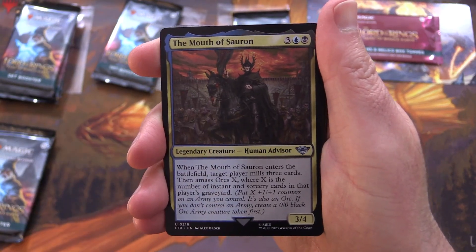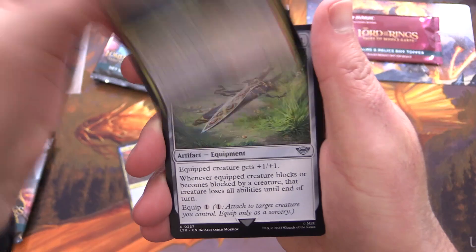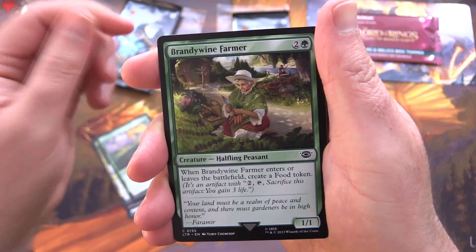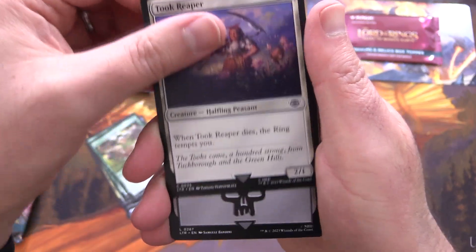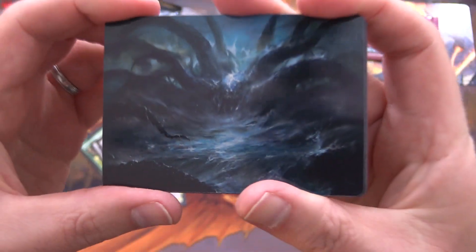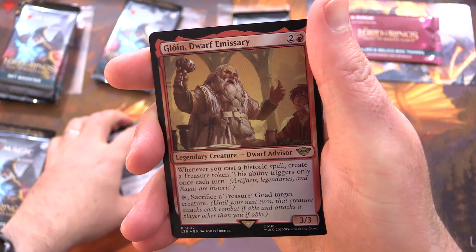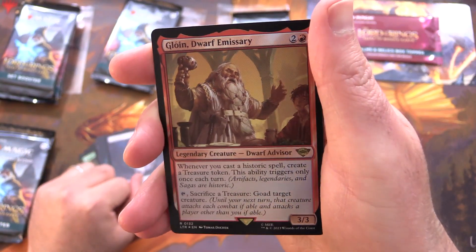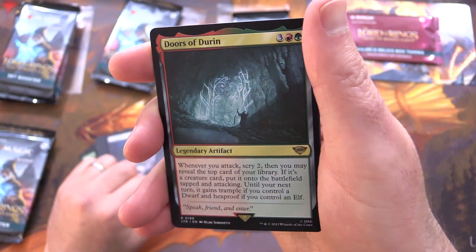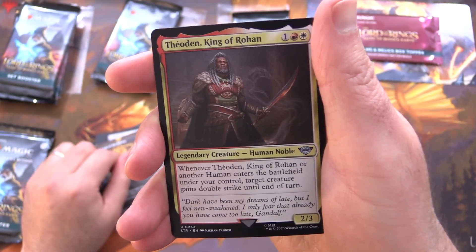Starting off here with the Mouth of Sauron along with Ugluk of the White Hand, Barrowblade, Frodo Baggins, Revive the Shire, Brandywine Farmer, Took Reaper, a Swamp, and the art card is Watcher in the Water - that is creepy. And some Food. And Gloin, Dwarf Emissary. How do you pronounce that? Leave it in the comments. And Doors of Durin - non-foil there. Lash of the Balrog and Theoden King of Rohan.